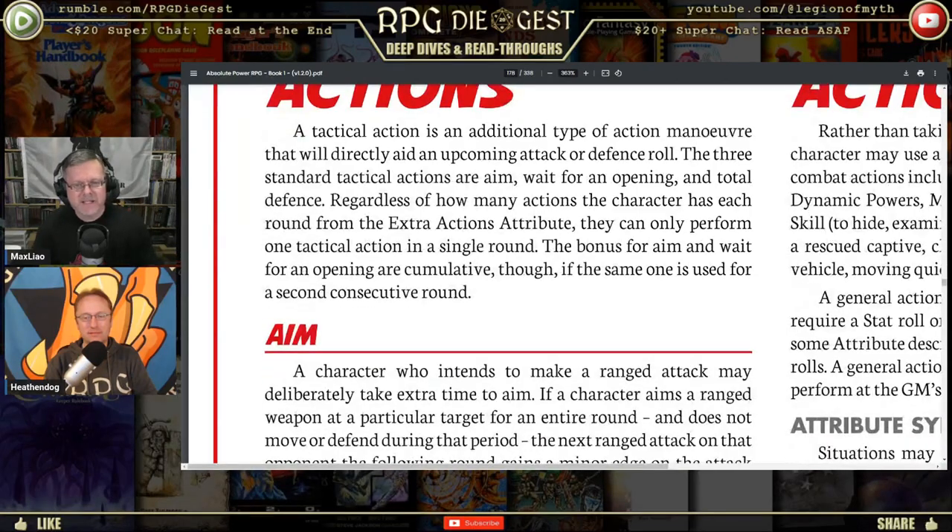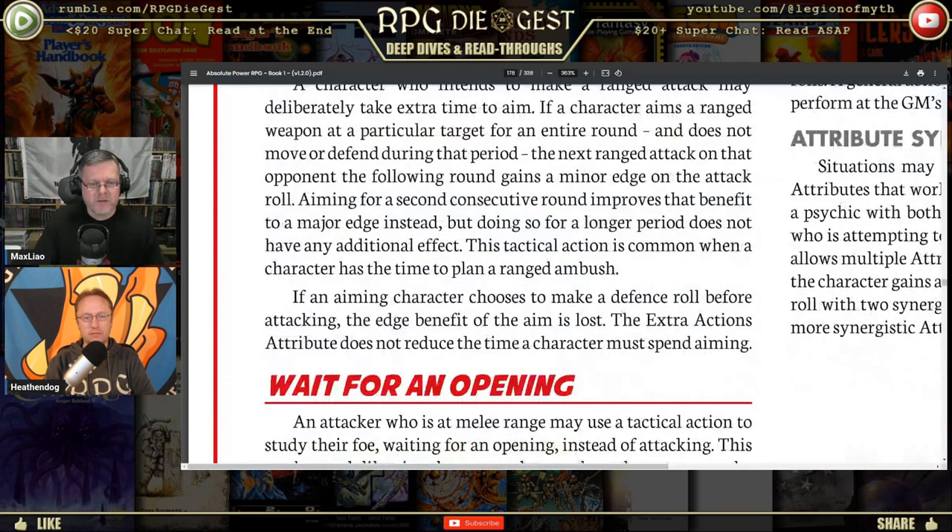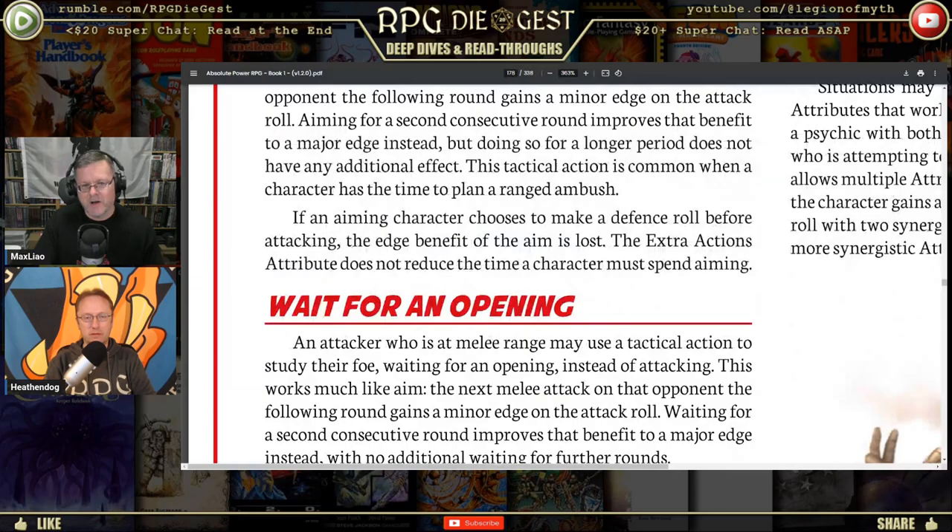Tactical actions — Aim: a character intending a ranged attack may take extra time to aim. If a character aims for an entire round and does not move or defend, the next ranged attack that following round gains a minor edge on the attack roll. Aiming for a second consecutive round improves that to a major edge, but doing so longer has no additional effect. If an aiming character chooses to make a defense roll before attacking, the aim benefit is lost.